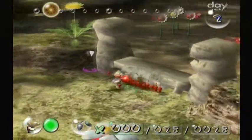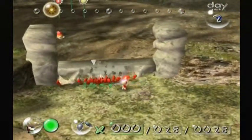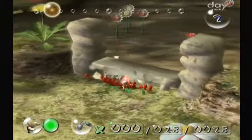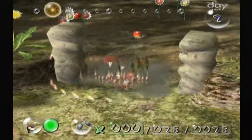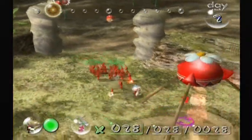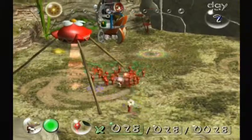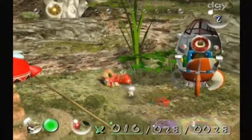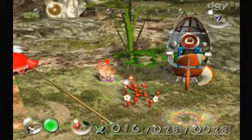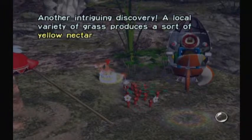These Pikmin are already well on their way to destroying this gate — probably a couple more seconds and they'll tear it down. You'll see those enemies over there. Those are Dwarf Red Bulborbs. They are sort of like the Goombas of the series — they are the easiest enemies. Also, our whistle is freezing in place, so it's kind of pretty.